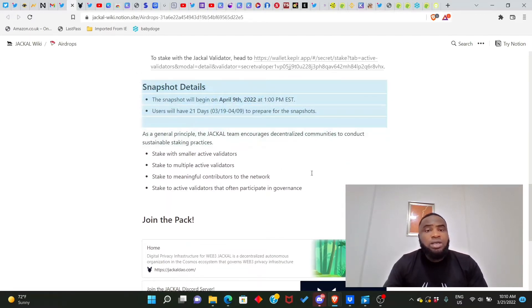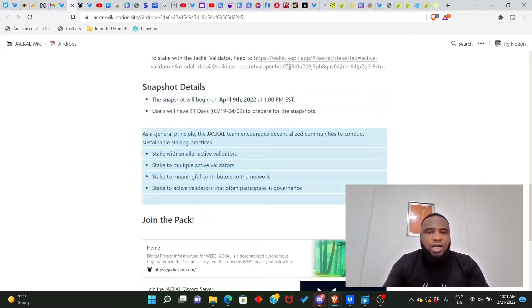The snapshot will begin on April 9th, 2022 at 1 PM EST. Users have 21 days to prepare for the snapshot. As a general principle, the Jackal team encourages decentralized communities to conduct sustainable staking practices and to stake with smaller active validators.